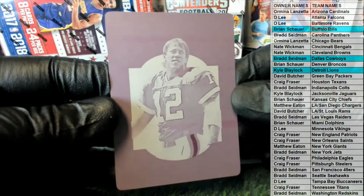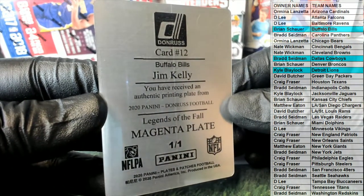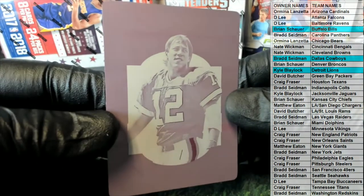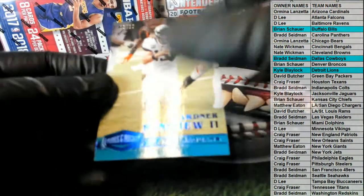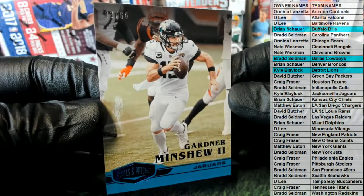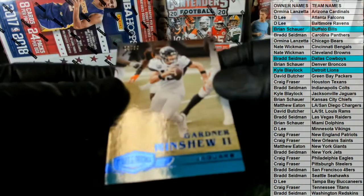Jim Kelly — nice plate for the Bills. There you go, Brian. Magenta. Legends of the Fall, card number 12, Donruss Football. Very good, Brian. Then we got a Gardner Minshew right here, 23 of 60, Jags. That is Kyle B. Very good, Kyle, that's coming out to you, 23 of 60.